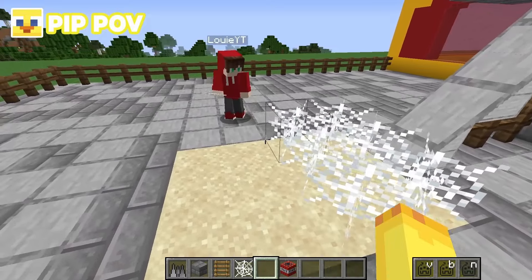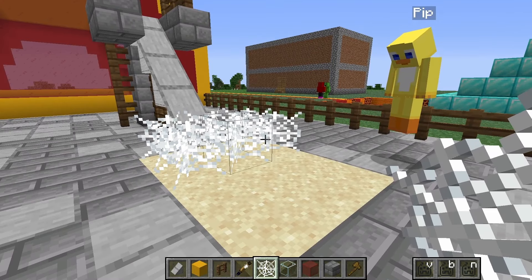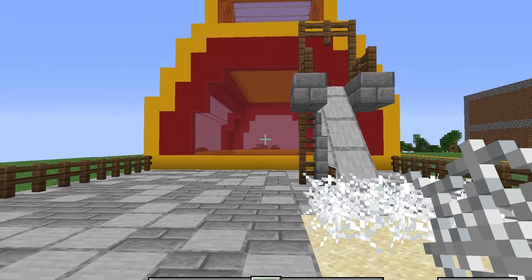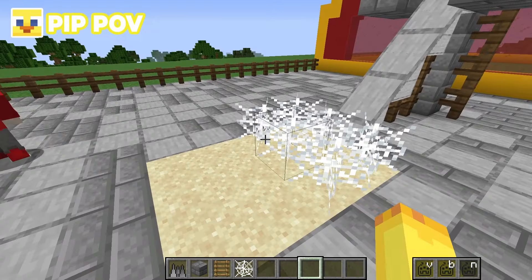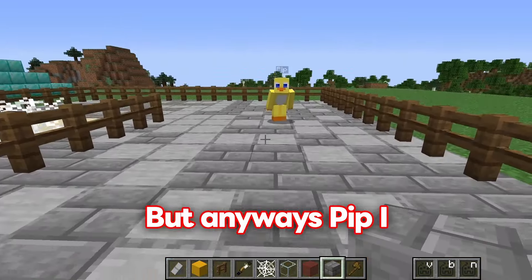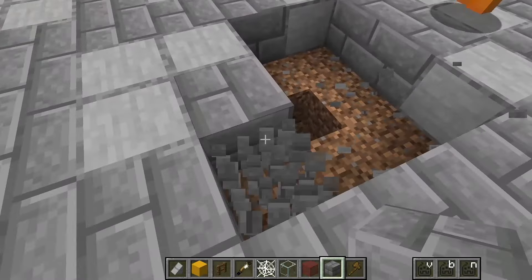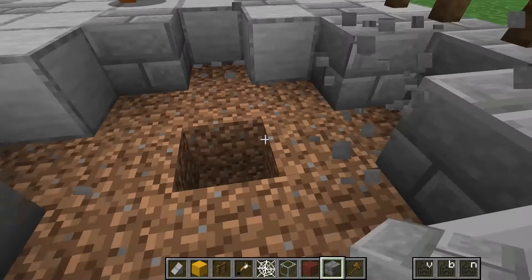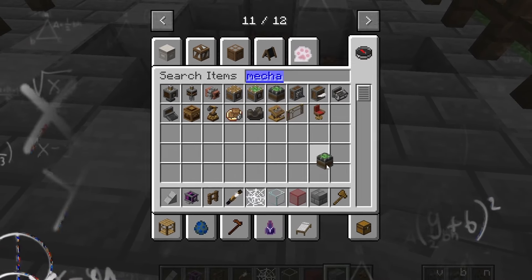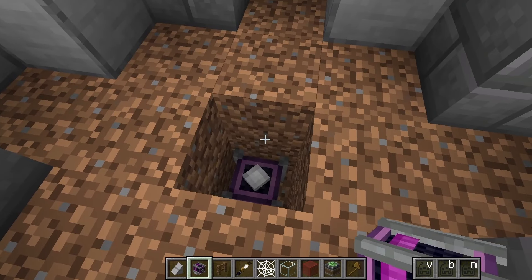Louie goes underground to activate the mechanical bearing — and boom, the platform spins through redstone magic. You can stand in the middle and spin around. They decide to add chairs using super glue so riders can sit while spinning. Louie switches off the motor, lets Pip attach chairs with the super glue, then adds small walls so riders can't fall off, plus a fence in the middle with something cool on top so the whole thing looks like it's spinning.